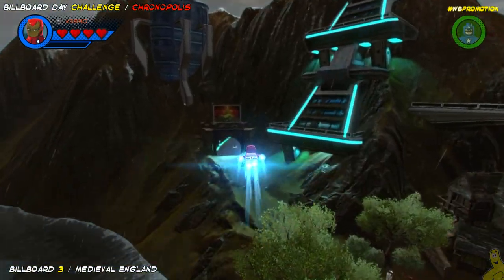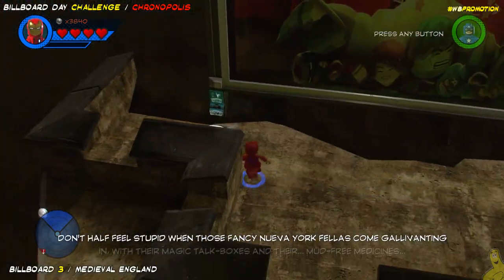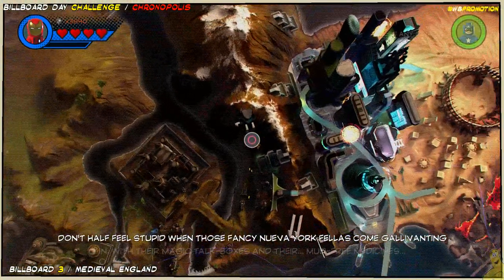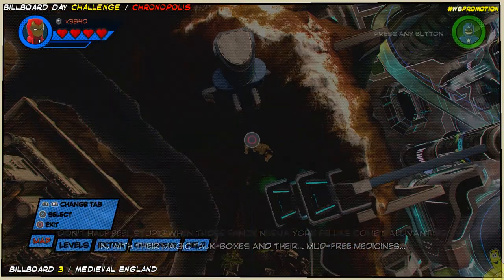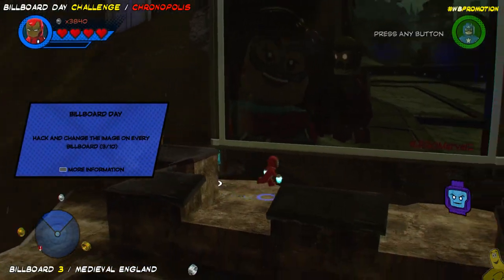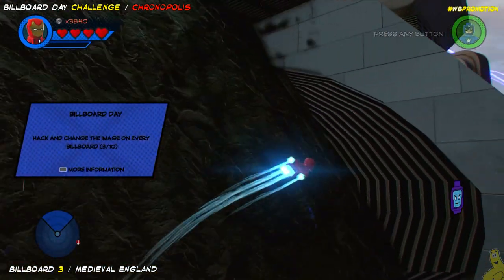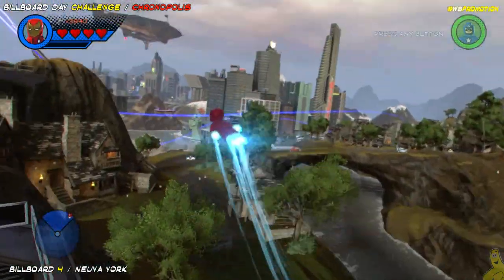We're going to fly over to Medieval England. On the left side over in the corner, above the tunnel, we'll find the next billboard. It's on the left side as you fly in, but technically in the right corner of Medieval England if you're looking at your map. We'll go ahead and nail that one down and move on.